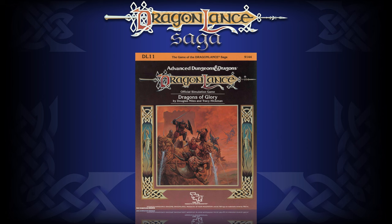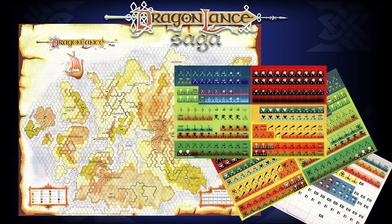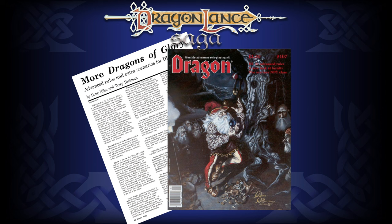DL11 Dragons of Glory wasn't actually a Battle System tactical game, but rather a strategic board game unto itself, also written by Douglas Niles with Tracy Hickman. You could use Battle System to resolve medium-scale skirmishes, but it wasn't necessary. In this way, you could use this to further enhance the campaign by stepping out of the traditional character-driven role-playing to resolve massive battles, or reliving specific scenarios to further enhance your Dragonlance campaign. It contained the Fall of Silvanesti, the Salaanic Plains, the Kender Strike, and the Siege of Kalaman scenarios. In Dragon Magazine number 107 from March 1986, they introduced advanced Dragons of Glory rules and scenarios, including the invasion of Ibanicinia, the Qualinesti War, the Maelstrom Fleet action, and the battle for Neraka. Again, this is precisely what Dragonlance Warriors of Kryn is meant to do.